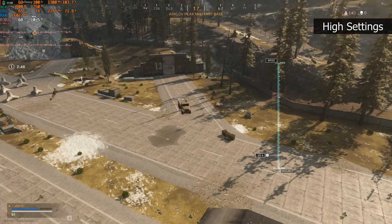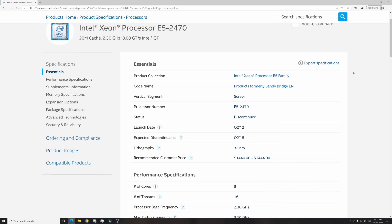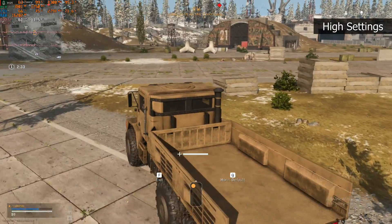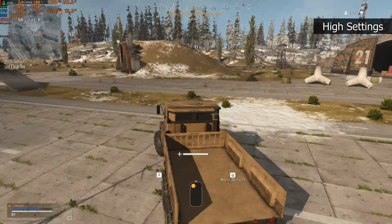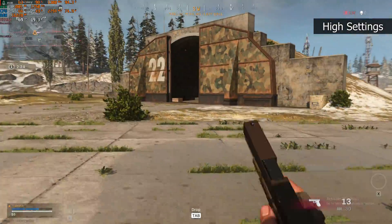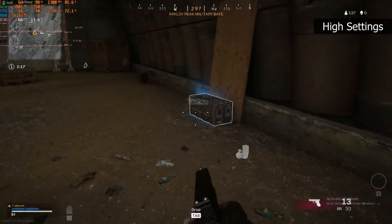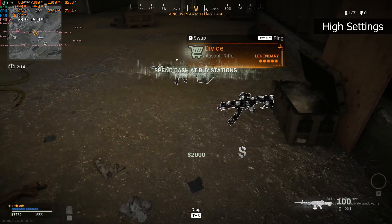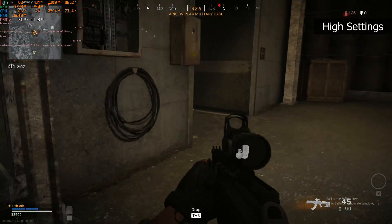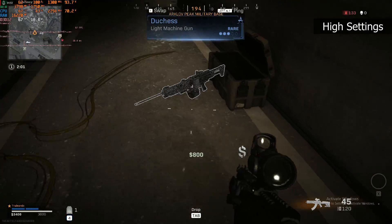For those not familiar with this processor, the Intel Xeon E5 2470 is built on the Sandy Bridge generation — similar to something like the i7 2600 — at 32 nanometers. We've got 8 cores, 16 threads, a base clock of 2.3 GHz and an all-core turbo of 2.8 GHz. That's decent for games like Call of Duty that utilize multiple cores, but games like League of Legends won't run as well since 2.8 GHz on Sandy Bridge isn't very impressive.